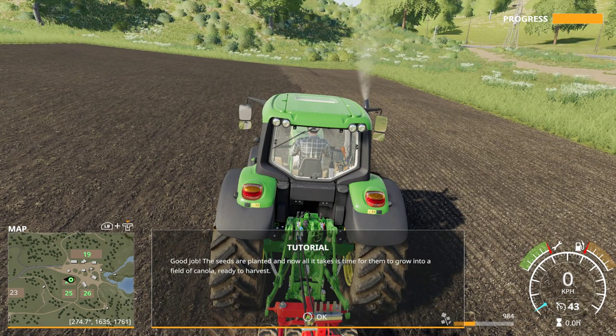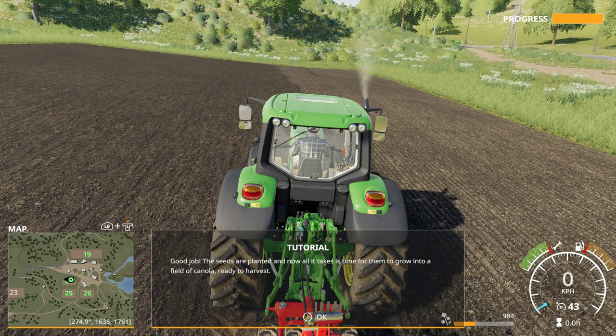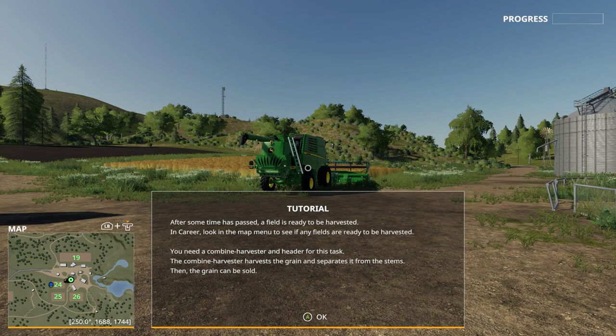The seeds are planted, and now it takes time to grow them into canola. After some time has passed — and you can set this time — the crops will be ready. You can change the speed of time in game, which is very important. The default speed is set at times 5, but I advise you to set it at real time in the beginning.